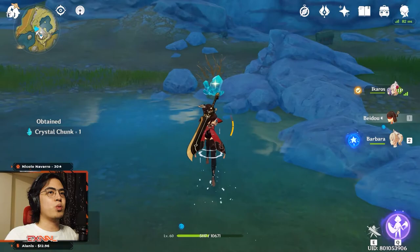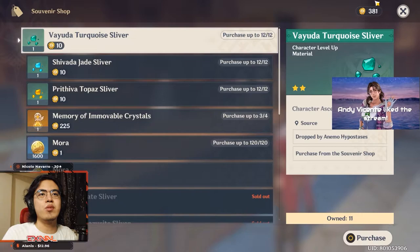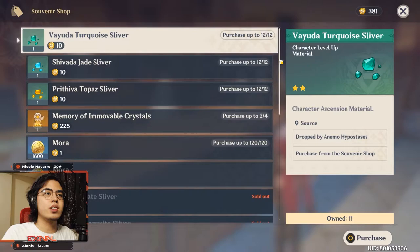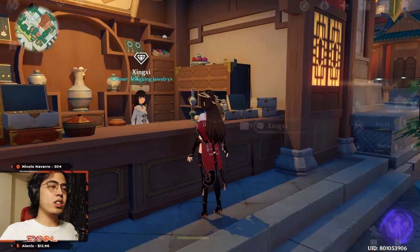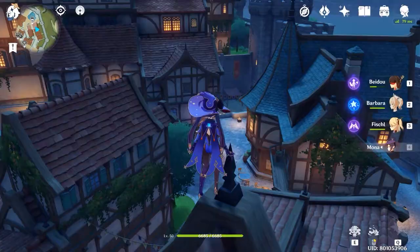Tip number nine: do not neglect the souvenir shop. It uses sigils, which you accumulate in huge quantities just by exploring, opening chests, doing quests, and solving puzzles. Don't spend your resin on materials that you can get for free from the souvenir shops in both Liyue and Mondstadt.